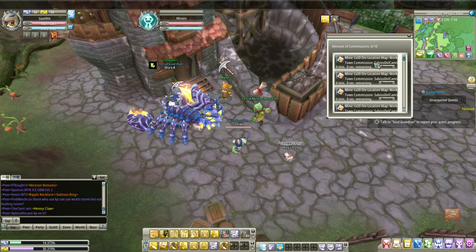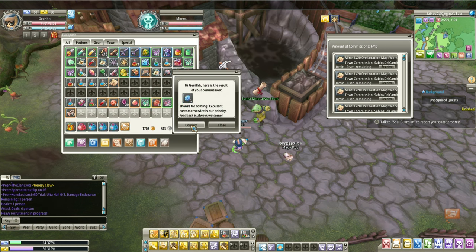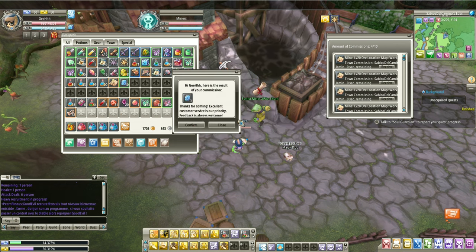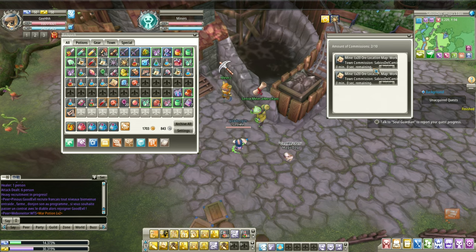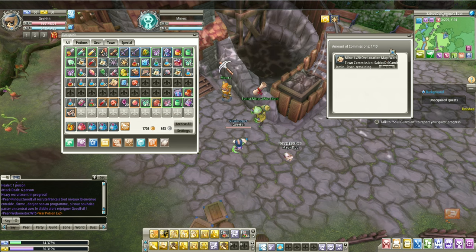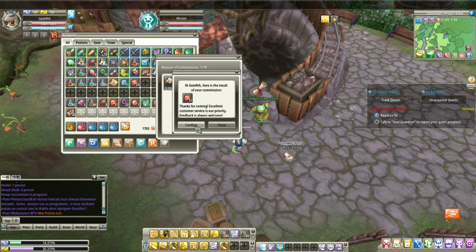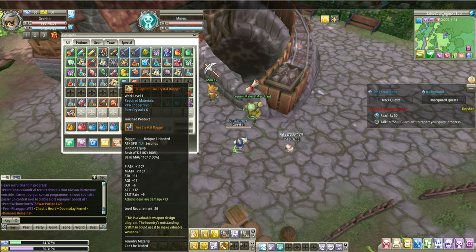Our commissions are done. Let's receive the items. As you can see, instead of three we're getting five pure crystals. Confirm. And for the raw copper — 12 raw copper. Nice, let's get them all. There was a small bug but we got everything. Now let's craft this fire crystal dagger. Let's look for a famous forger — go to the town.